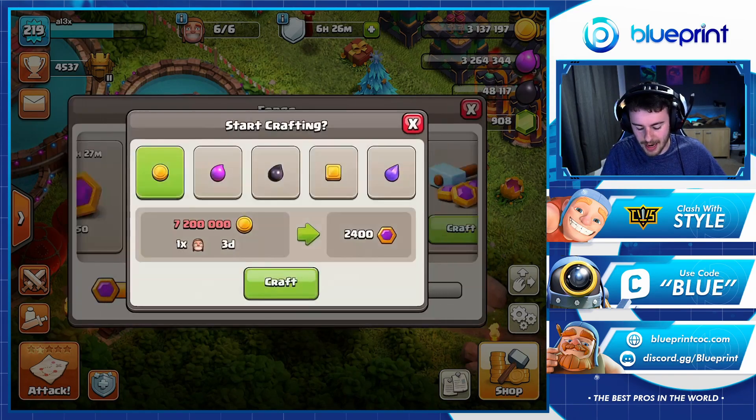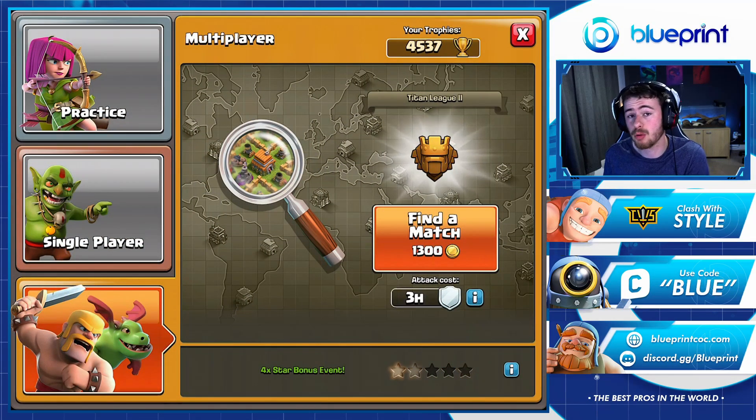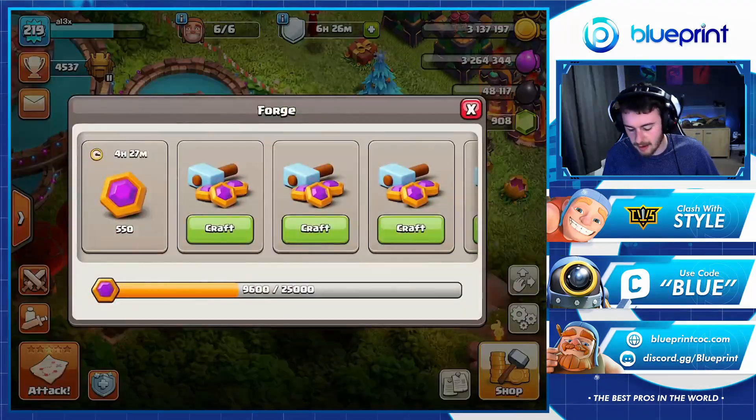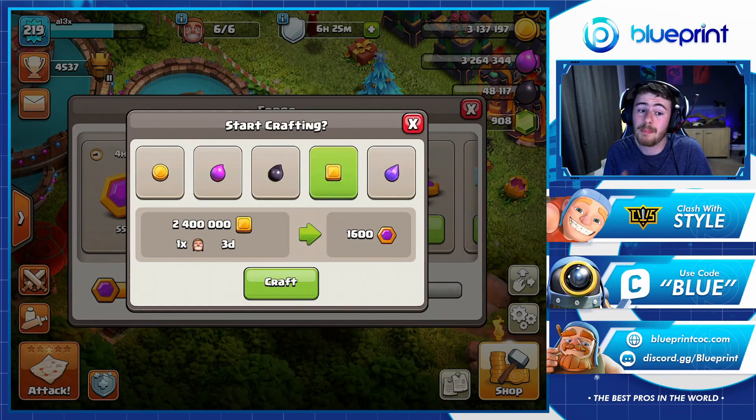I've got zero out of 25,000 capital gold at the moment. I'm going to collect all of this, which will give me a nice little boost to my forge. Sadly I don't have too many resources so I'll need to do a bit of farming. We currently have a four-times star bonus event, which is great for building up loot to put towards the forge. If like me you're completely maxed out other than walls, you'll have lots of builders available to help get that capital gold. You can also use your Builder Base gold and Builder Base elixir toward the forge.